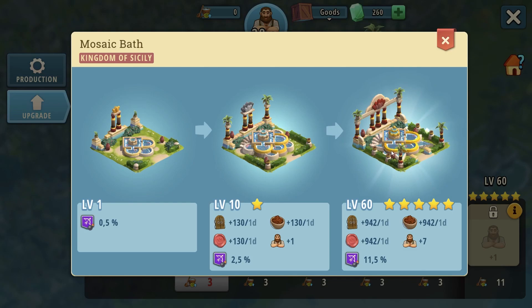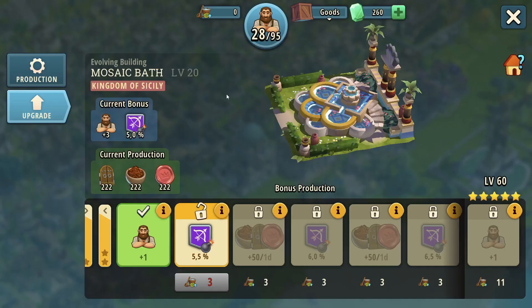And even if you manage to level it to the max, 7 workers is something spectacular. By the production it's of course a waste — at the age of Sicily they give me 222 of something, which is an absolute waste. But by the current bonus on top, this is absolutely amazing. Therefore, if you choose from the Persian Palace or the Mosaic Bath, Mosaic Bath wins 100%. There is no doubt about that.